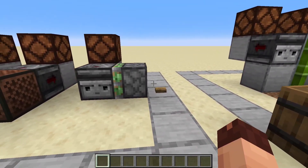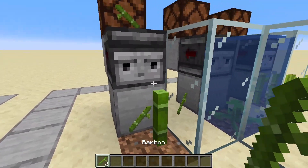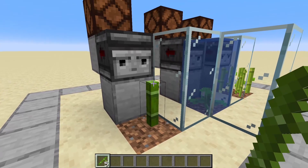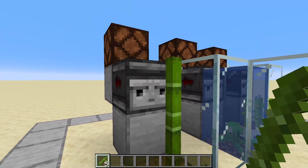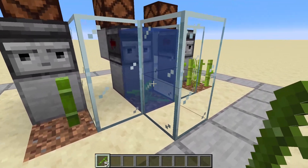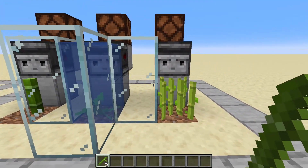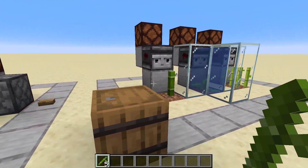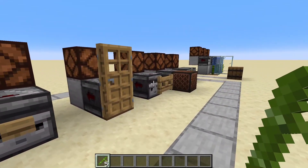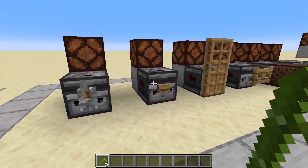There are also different things you can use it for, like farms. For instance, when bamboo grows, the observer can see that and gives out a redstone signal. This also works for things like kelp or sugarcane and lots of other things. Best case you should check the wiki for this, because there are a whole lot of things that the observer can detect.